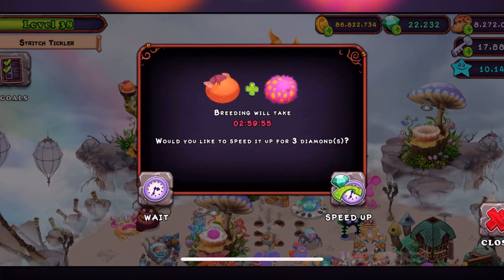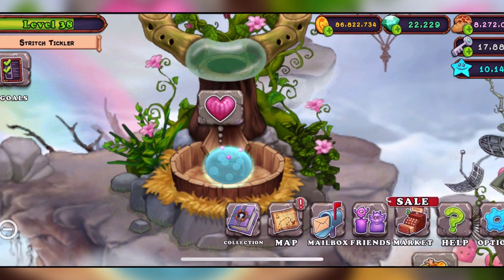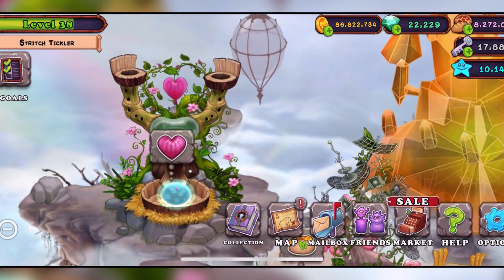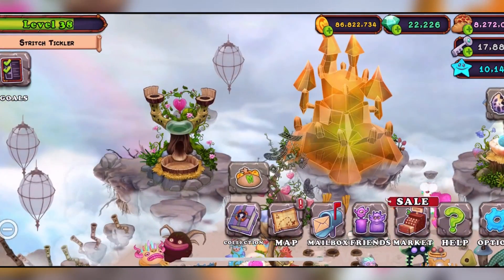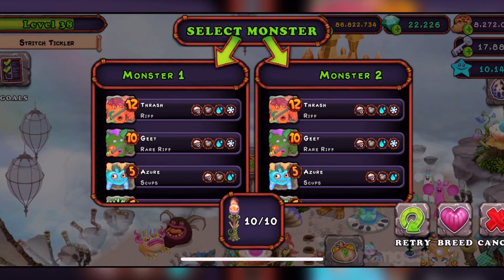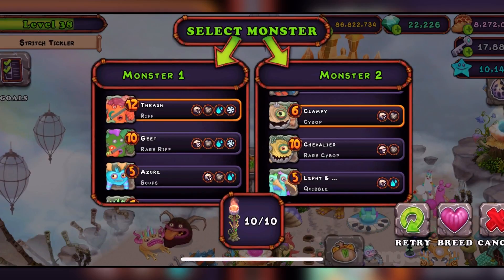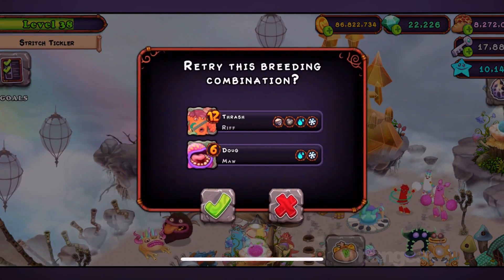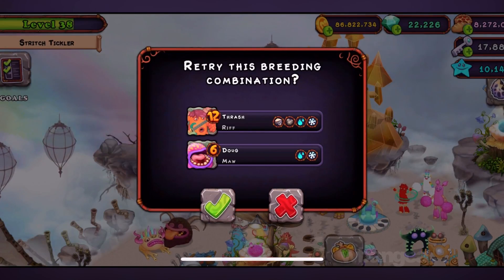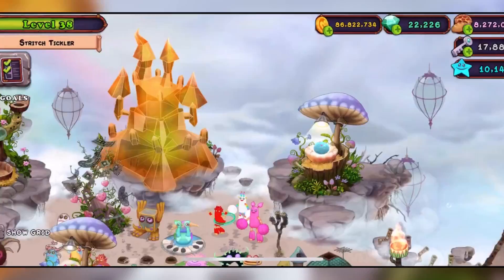Alright guys, we're back. I changed the combination around — I'm not sure if it makes a difference, but originally people posted they were successful with one combination, but I didn't use that one. I used the Maw, and I think this one's better because it costs less to breed. So I used the Reef and the Maw. I've gotten it — here it is. We're good, we're placing it in here.